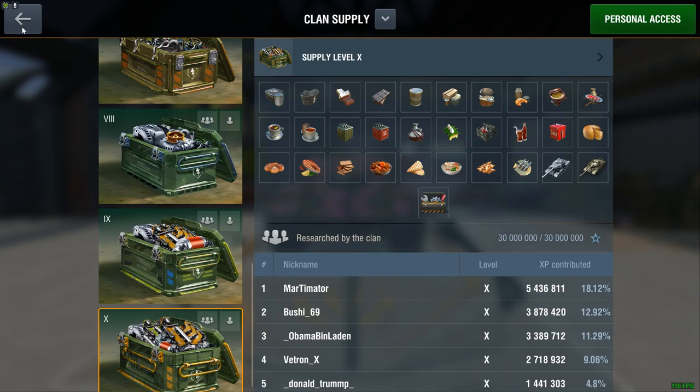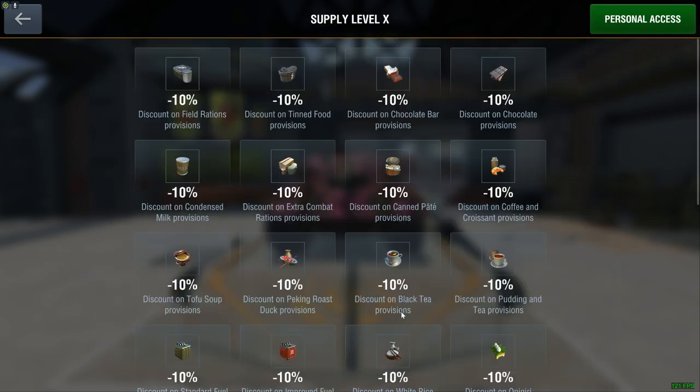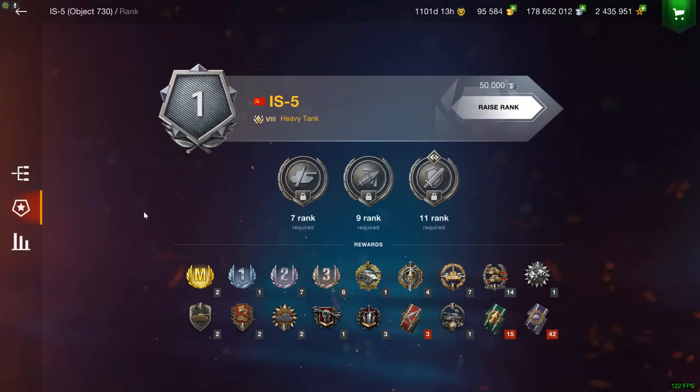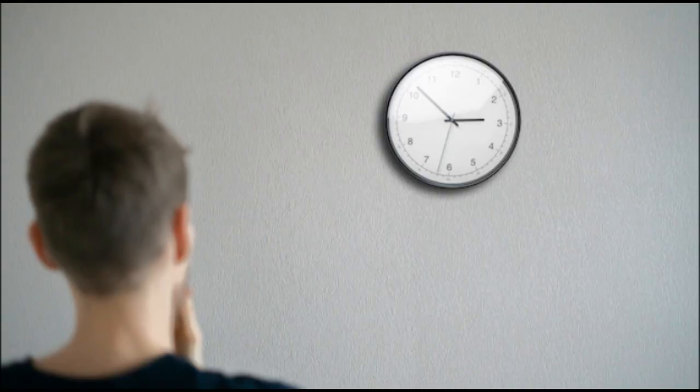The way you get this is very simple. You first of all have to reach clan and personal supply level 10, which is going to take a while, and as you can see right here, it is requiring a lot of XP. However, once you've achieved that, you will be able to purchase this vehicle very cheaply if you haven't gotten anything until that time. Obviously that does take a long time.